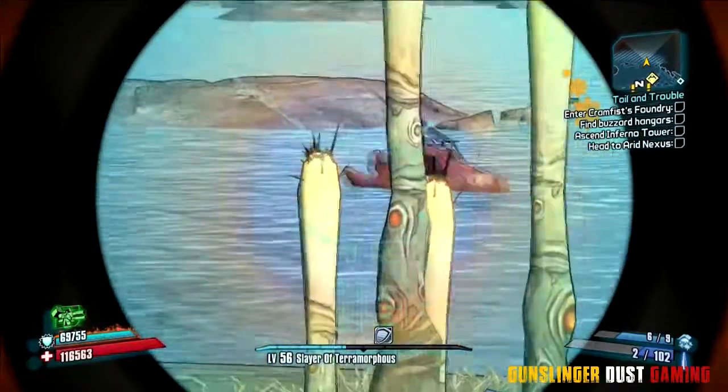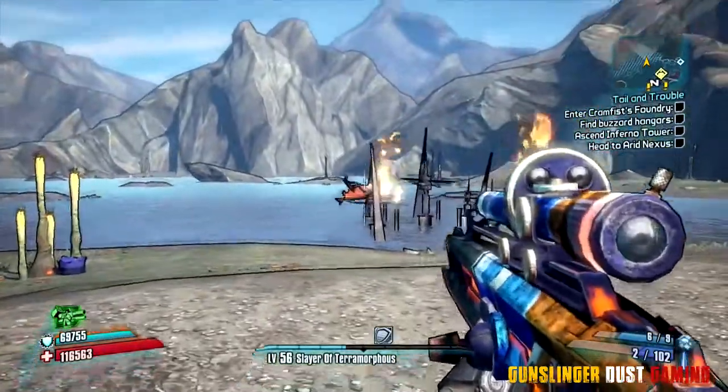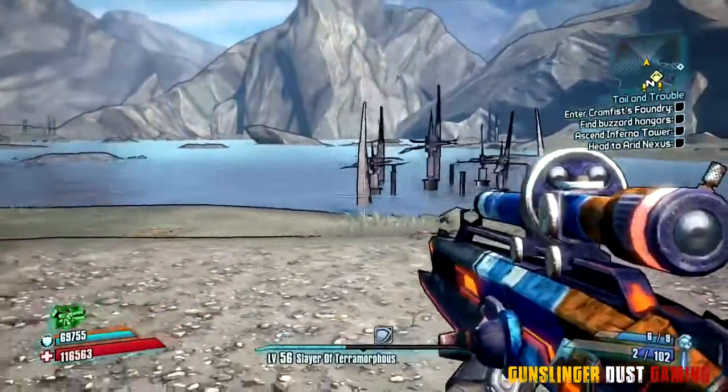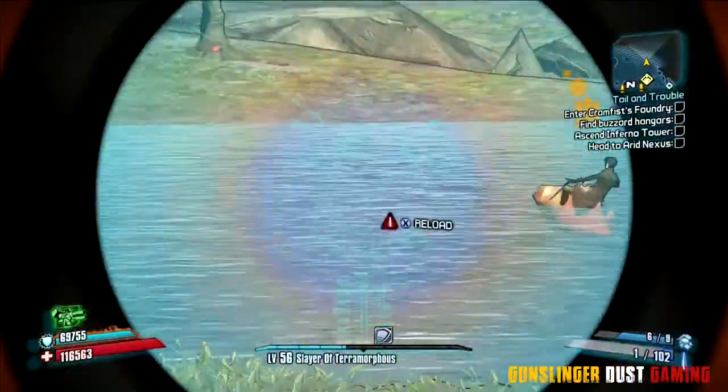Free Willy! Oh, can she make it? No, Tannis, don't do it! Oh no! And she makes it unscathed. Yeah! It's so good to see. She can go work at SeaWorld now.